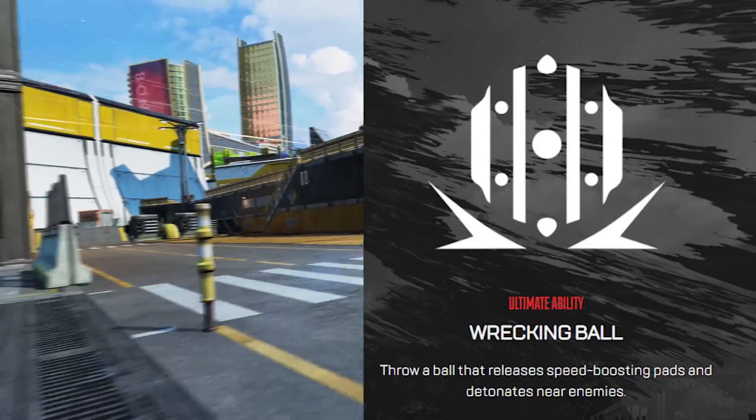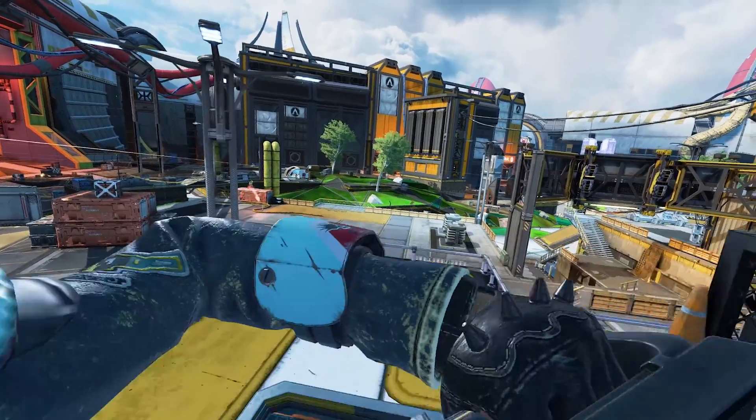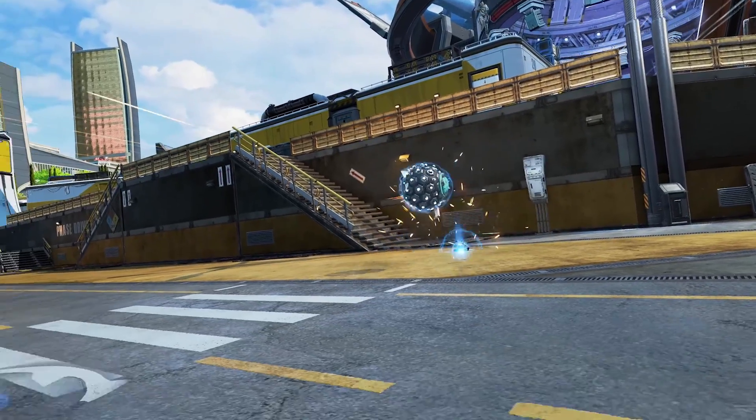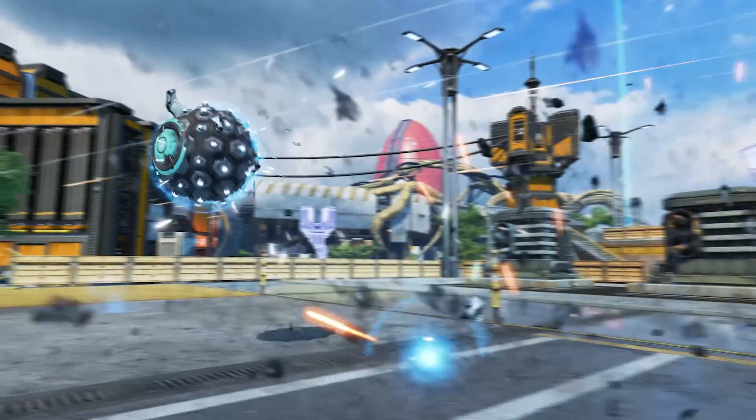Her ultimate is Wrecking Ball — throw a ball that releases speed-boosting pads and detonates near enemies. I'm very intrigued to see how this plays out. It looks like you're supposed to throw it into a squad and then use the speed-boosting pads to follow behind the ball.